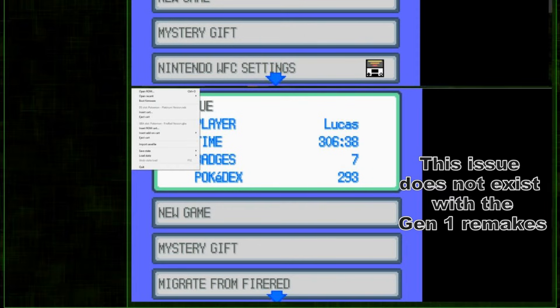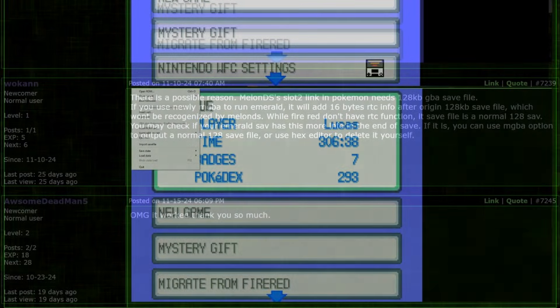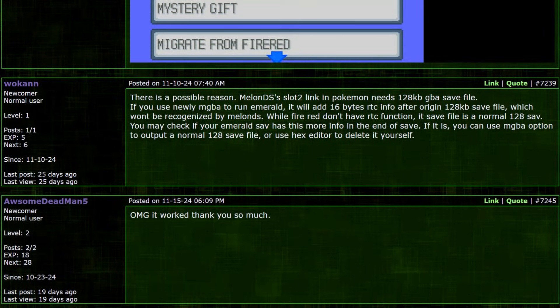Depending on your emulator, it may add a few bytes of information to account for the real-time clock feature. These bits of data can confuse the emulator. While it's recommended to use an emulator that uses 128 kilobytes of save data, there is a relatively easy way to remove the clock's data from your save file.